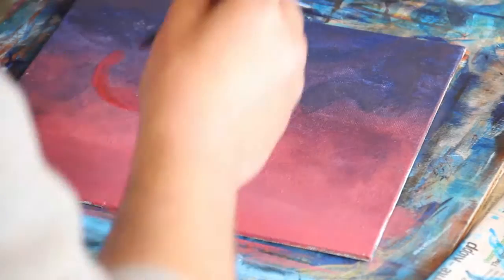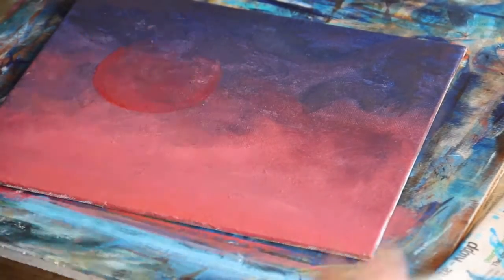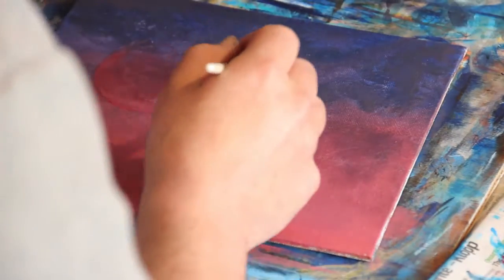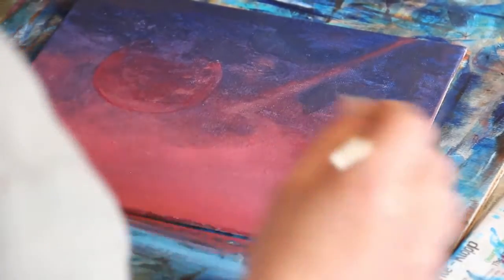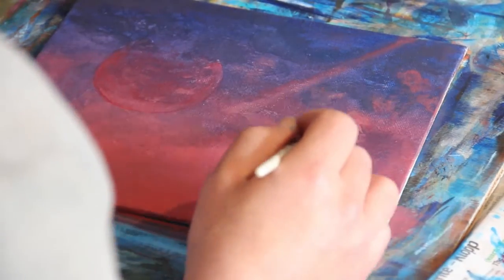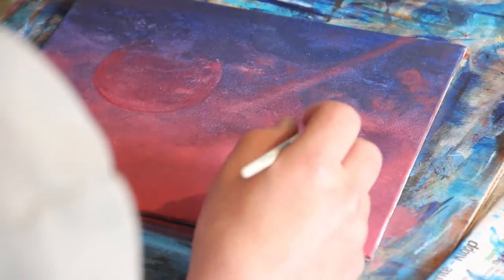I've never actually fully understood what the painting was supposed to be, but as far as I know this was done by Stephen Hammond, who was the artist at Psygnosis, and very much inspired by the work of Roger Dean, who's a huge inspiration even though it doesn't really show in my work. Anyway, I'm just building background layers at this stage.